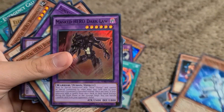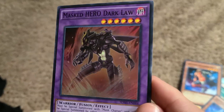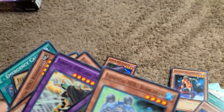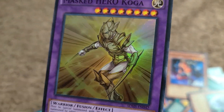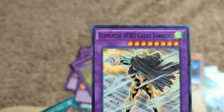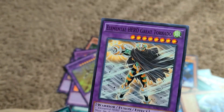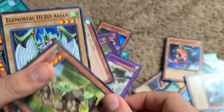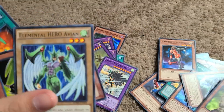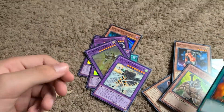Elemental Hero Neo Alias, Masked Hero Dark Law — another shiny card. Elemental Hero Bubble Man, Masked Hero Koga — shiny card. Elemental Hero Great Tornado — I think he's not shiny, but he still has the stars to go there. Elemental Hero Necro Shade, Elemental Hero Woodsman, Elemental Hero Avian, Elemental Hero Wild Heart, and E-Emergency Call.